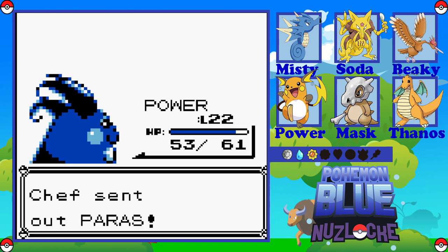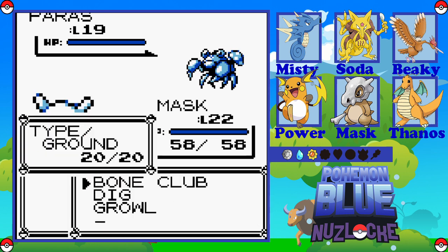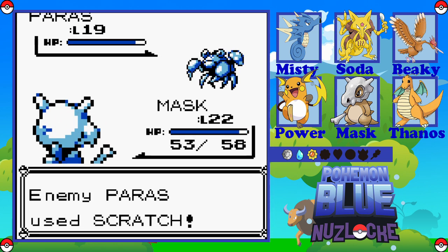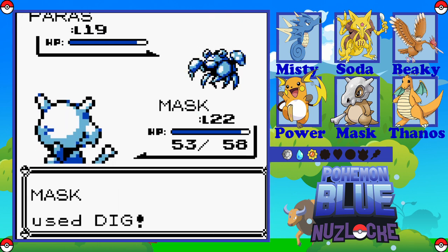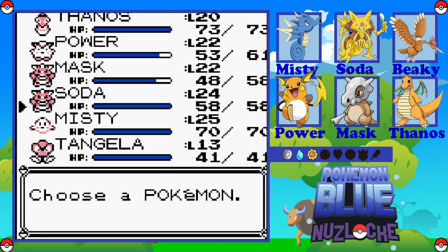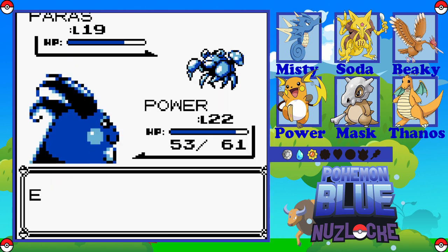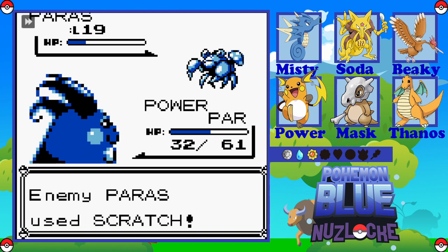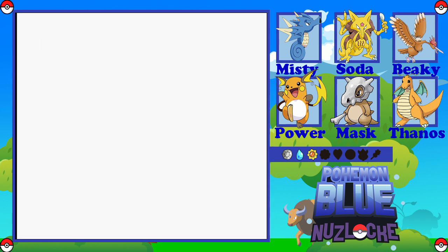We've got a Paras — we're going to go into Mask, get Mask some levels. I like to make sure I can use all of the team and get everyone some action. What's your favourite member on the team? Out of the six Pokémon, what is your favourite? Oh, why am I in with Mask — this is not very effective. But yeah, let me know — maybe that'll be the question of the day. I'm paralysed. I really struggle saying paralysis.